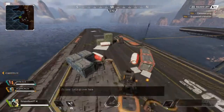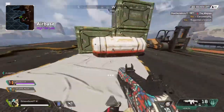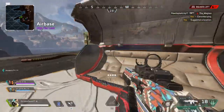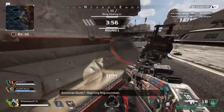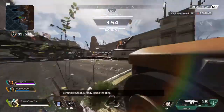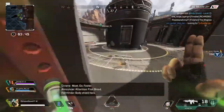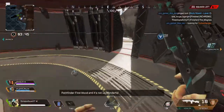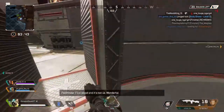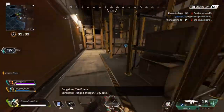Let's go over here. Round 1, beginning with countdown. Great, already inside the ring. I need a hop-up, must go faster. Body shield here, level 2. Earthblood and it's not us. Wonderful. Eva 8 here, ranged shotgun, fully auto.